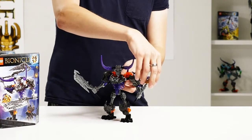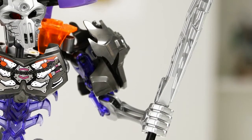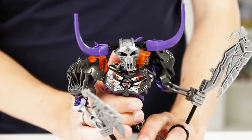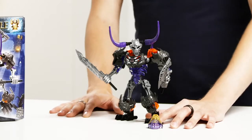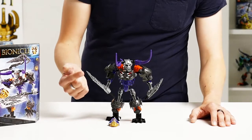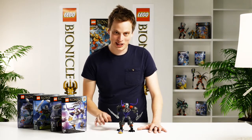The last model I want to show you is the Skull Basher. This guy is the big evil brute of the bunch. He has two giant axes that he fights with, and he also has a function in the back that lets you control the figure and swing the arms from side to side, bashing the two axes together. The color we chose for this model is purple, because his enemy is Onua and he's trying to steal the power of Onua's golden mask — you can see this color running through his body. The new elements include the great big battle axe with the same hook function as the sword, so you can really go in and grab the mask off your opponent.